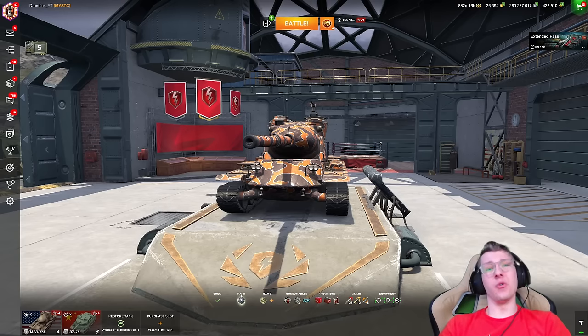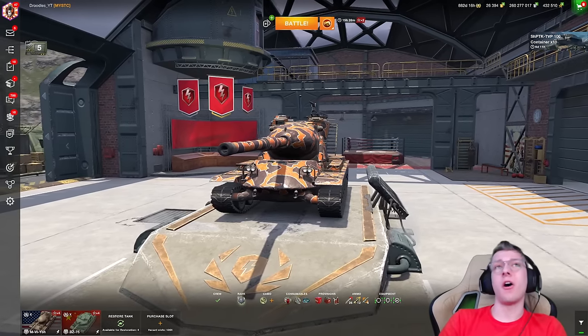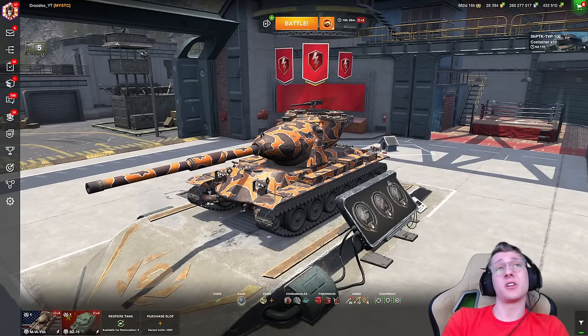This is the M6 Yo. It is a tier 10 American autoloading heavy tank which features two guns: a high DPM 3-shell autoloader, or a double-shot, also pretty high DPM 450-alpha gun. Both of the guns on this vehicle are insane.